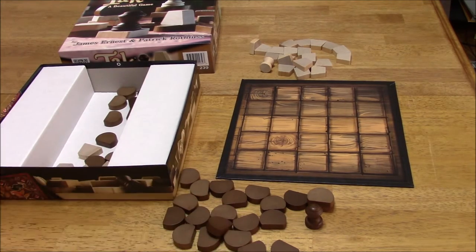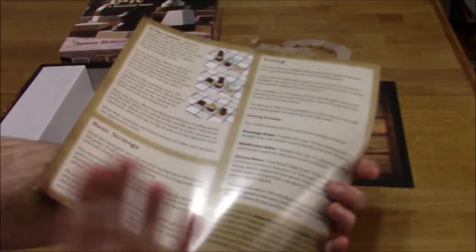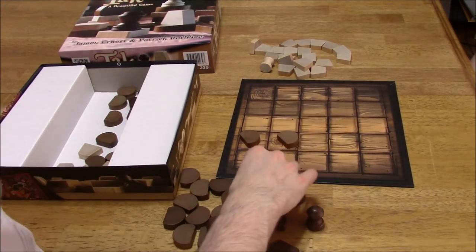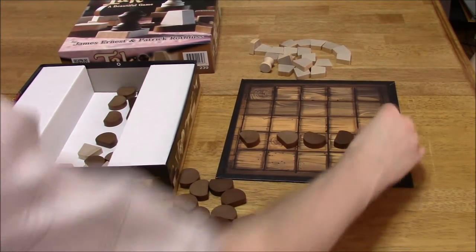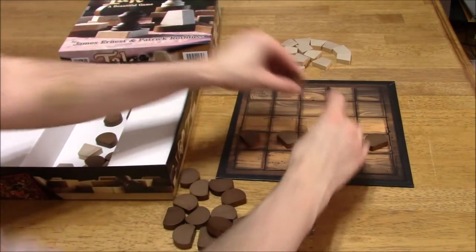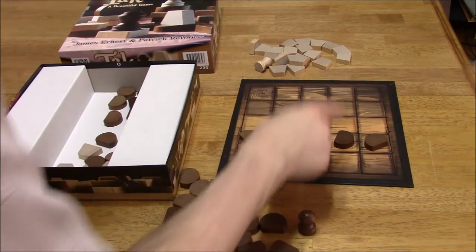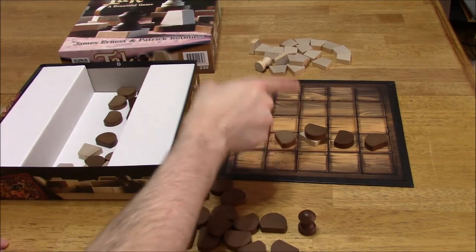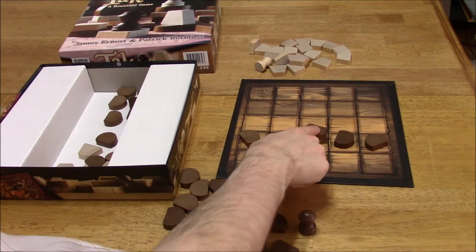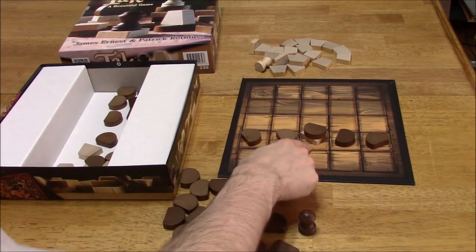TAC just came in the mail today. Based on what I read of the rules — and for those of you curious about the rules, this is what it looks like — it's not a very complicated game. Your object is to form a road from one side of the board to the other. There will be stacks forming throughout the game, and as long as your piece is on top, you control that stack. So in this case, I would win because my piece is on top of the white piece.